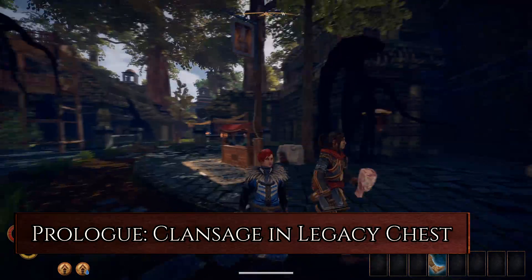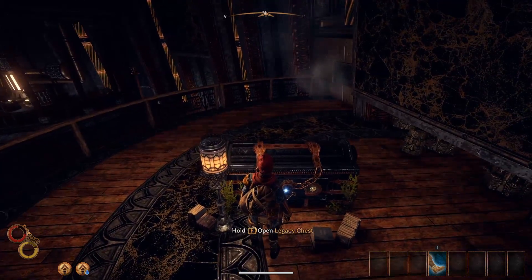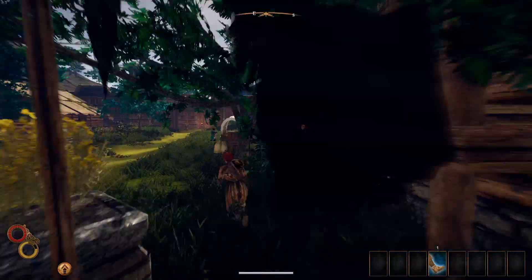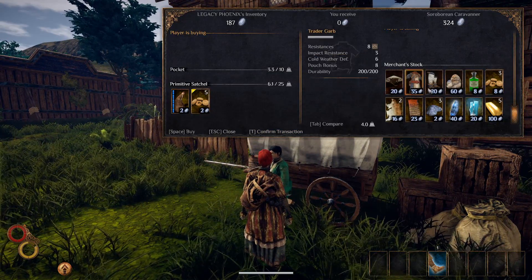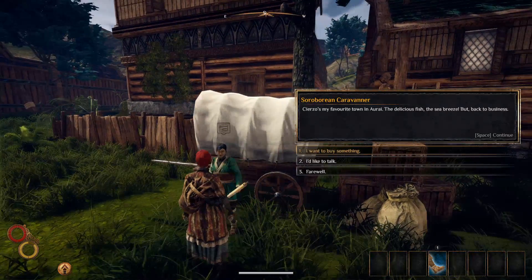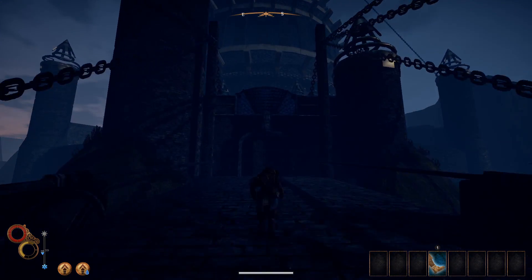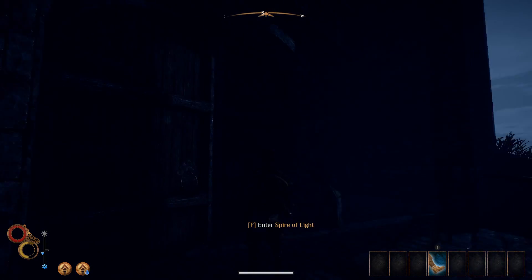Prologue: Put Clan Sage Robe in a legacy chest. The first thing you need to do is buy the Clan Sage Robe and put it into a legacy chest so it can be retrieved later as the red Clan Sage Robe. You can do this on any character you already have. For this guide I'll be putting the Clan Sage Robe in the Spire of Light legacy chest. It's a little more difficult to access but this method doesn't involve split-screen and will set things up nicely for retrieving the red Clan Sage Robe later.